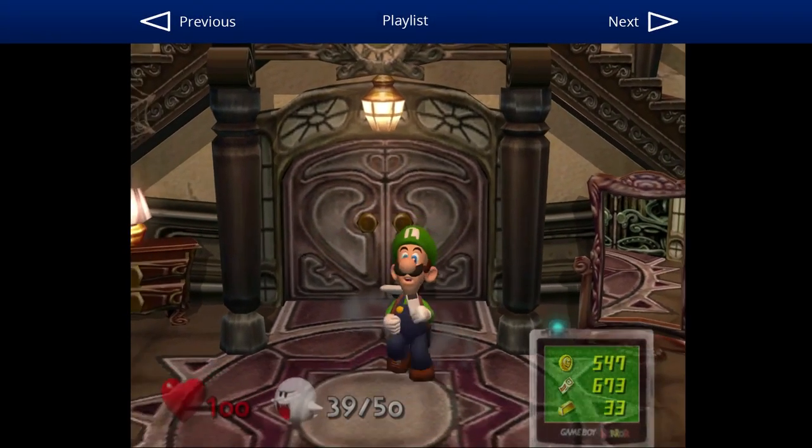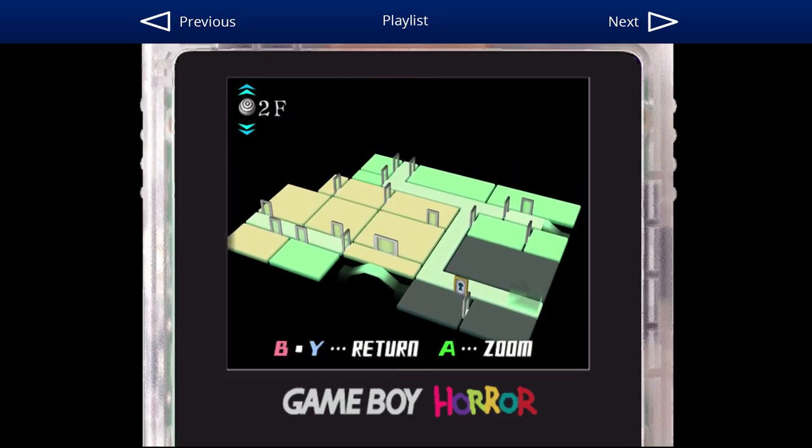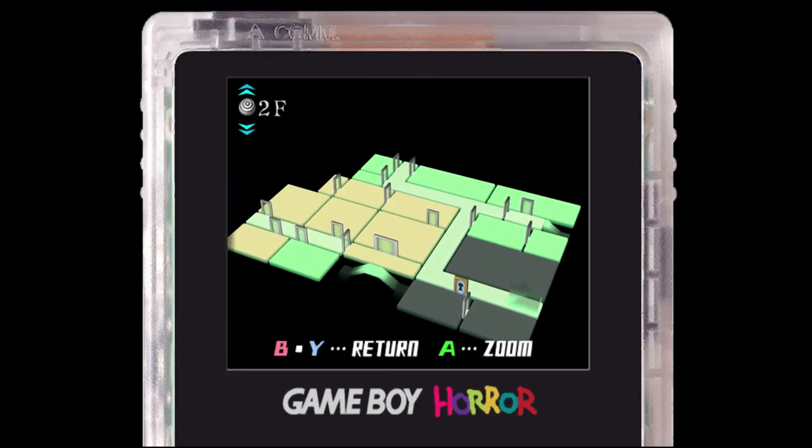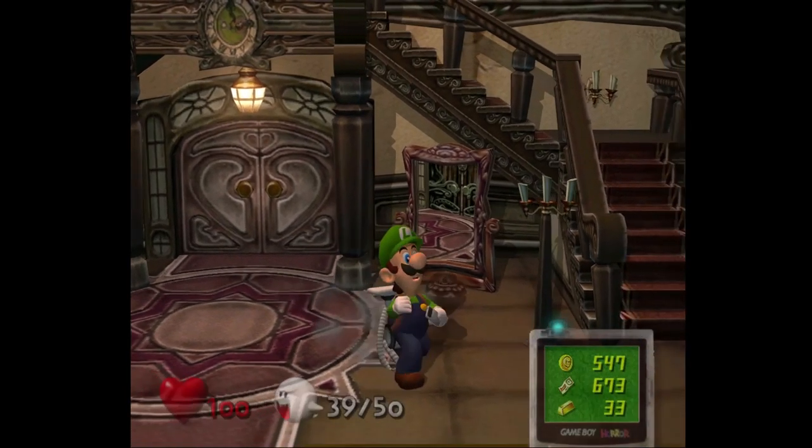Hello everybody, this is Drew Naylor, and welcome back to another Luigi's Mansion episode. Previously, we defeated Boolossus, and I'm trying to figure out where to go. I need water, and I need to go to the third floor.